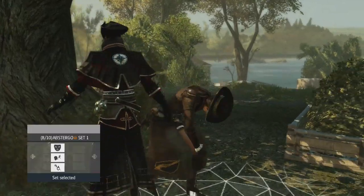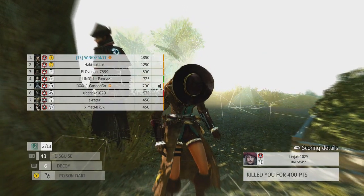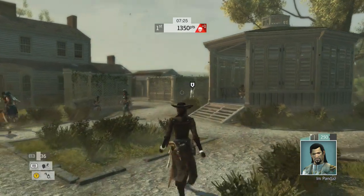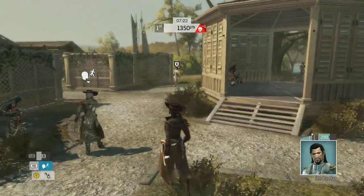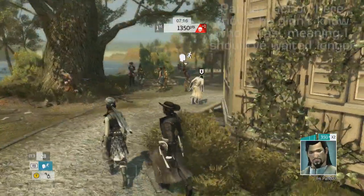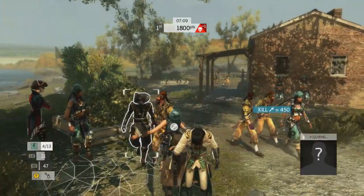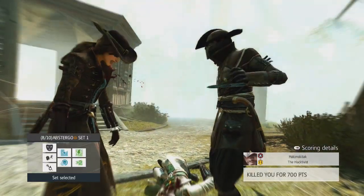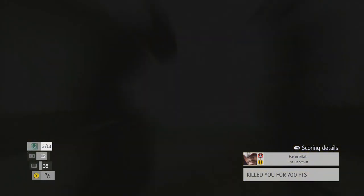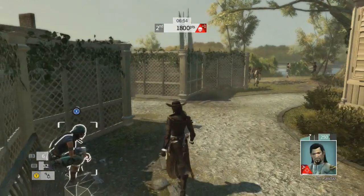Animus Hack is pretty much only good for deathmatch for a couple of reasons. The main reason it's good for deathmatch is because if you can kill anyone, obviously it's best to kill as many people as possible. But in modes like Wanted, the maps are very big — how many people are you realistically going to run into? Like three or four people, so maybe you'll get like 600 points out of it.